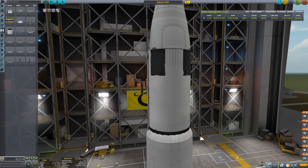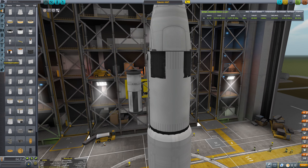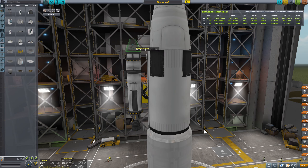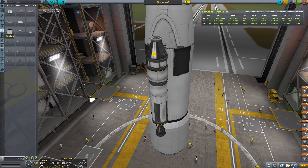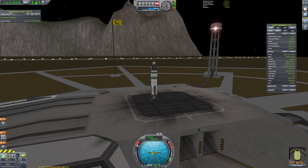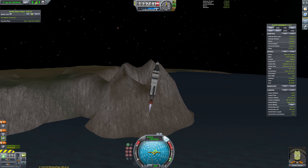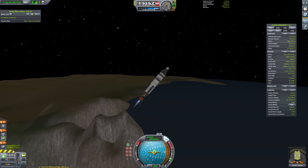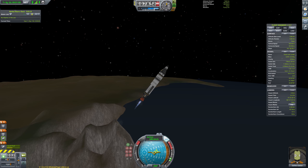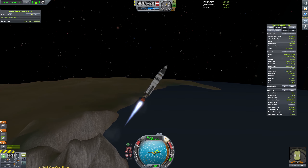I made a very large upper stage with liquid fuels and the Nerv engines, and I tried to take two landers with me. The construction of the lander took up a huge amount of time. With this little two-stage lander vehicle, in spite of knowing better, I tried operating it without fins first.